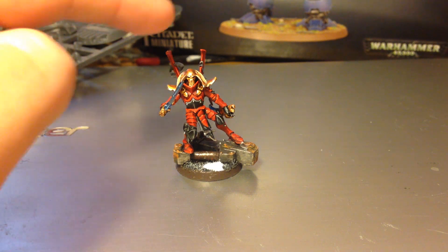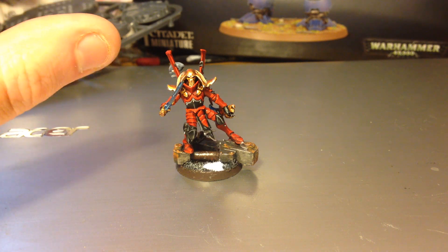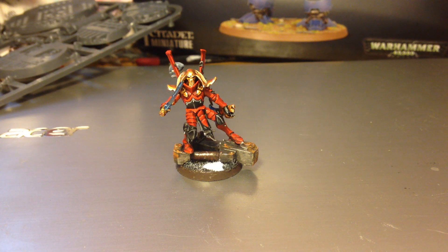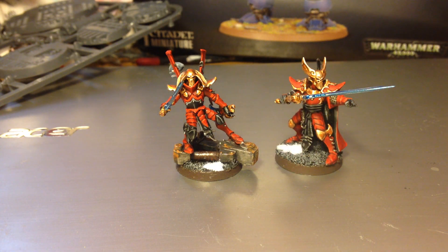The head is the same base head I used on the Incubi — the Dark Elf Executioner head. But then the horns are from the Executioner kit, though they're not actually meant to be horns. I don't actually know what the component is meant to be — I think it goes on the back. I've used a similar thing on the Klaivex for my Incubi. I've just mounted them pointing down, because the actual Drazar model has some down-pointing horns, so I think it fits and suits nicely.